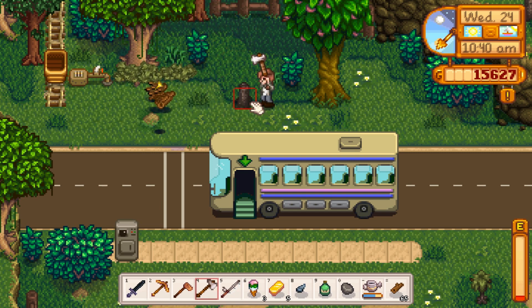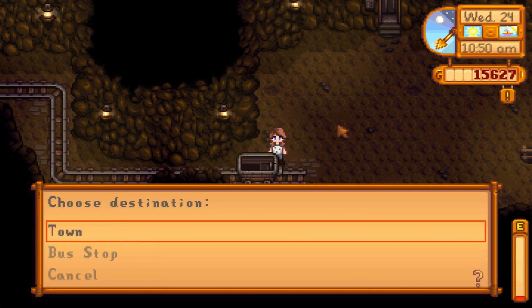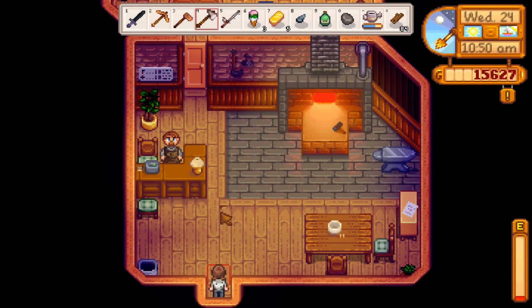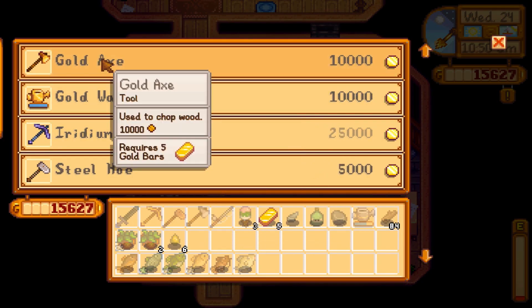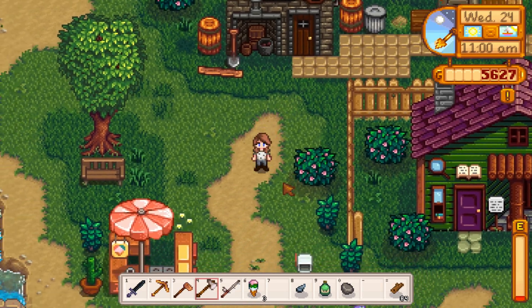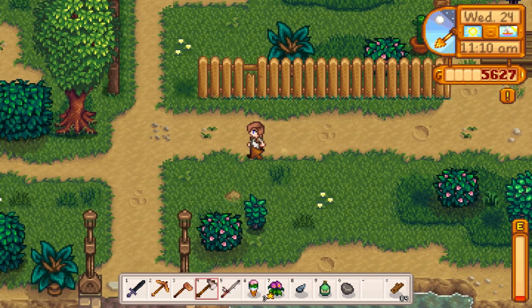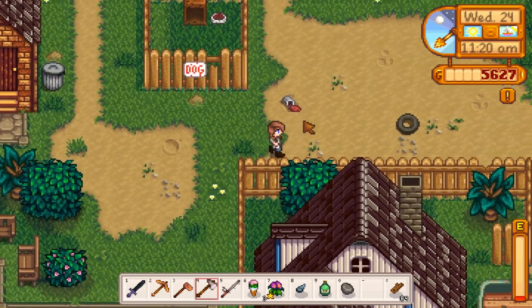I also want to stop by Robin's to see about buying a horse stall — a stable — so we can actually get a horse and get around town a lot faster. The mine carts will definitely help out a lot too. It's not too imperative right now, but it will be nice to get a horse. That cost $10,000, although I did get a really huge crop come in, so that's going to help offset a lot of the money I just spent. I want to go down to Robin's really quick because I'm not sure what time her shop closes.